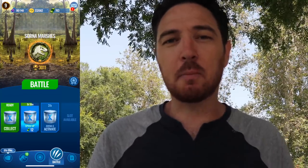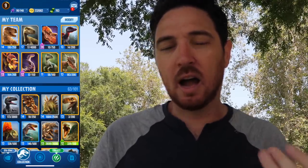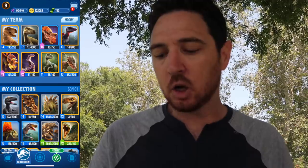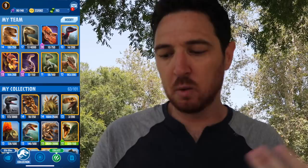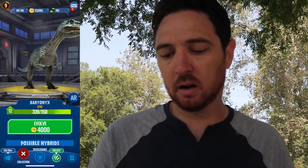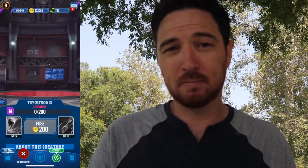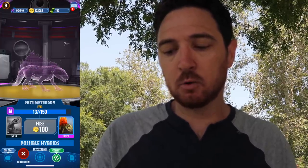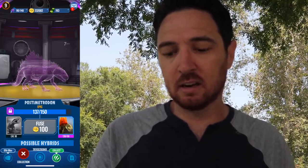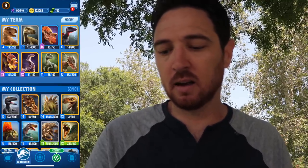I want to battle and go look at my team. I have Blue, I have Stygimoloch, and I could put in the Baryonyx — and in fact we will. Baryonyx does have a hybrid, which is Triostonix. I need to get it to level 15, and I also need to get Postmetrodon to level 15. I don't have Postmetrodon started because I don't have the required ingredient at all — it's at level six, so that's going to be a long time.